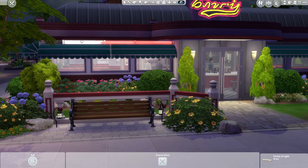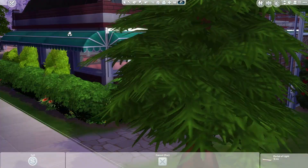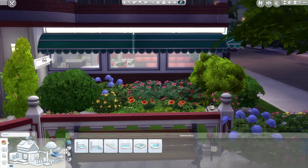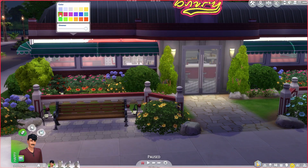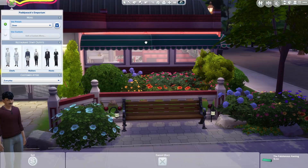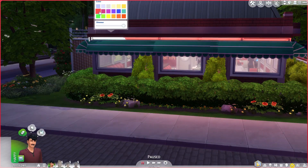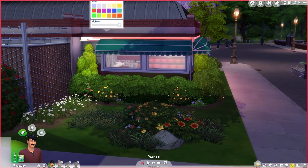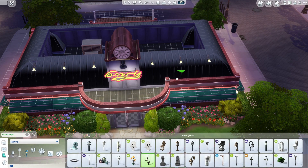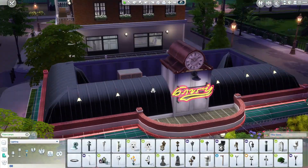Thanks for watching and don't forget to download this build on the gallery for free. Those are the awesome neon lights I put in — they look so realistic, and when I change them all to red the whole build just glows red at night, which honestly draws your sims toward it to come inside and eat. I'm really glad I figured it out because I didn't want a 60s diner on the gallery without something that resembled neon lights. That's a tip for you guys if you want to do the same thing. Thanks for watching and please enjoy the rest of the video.